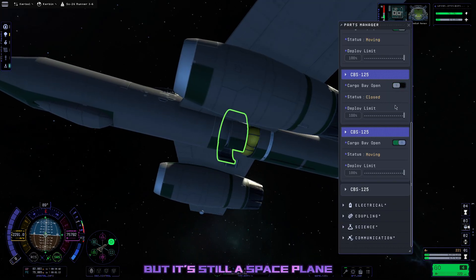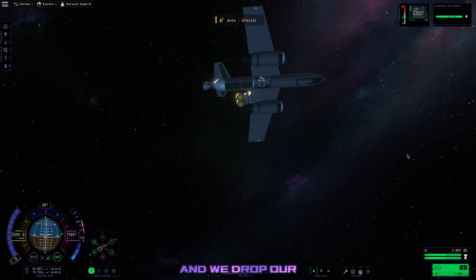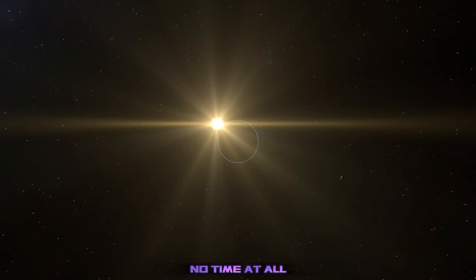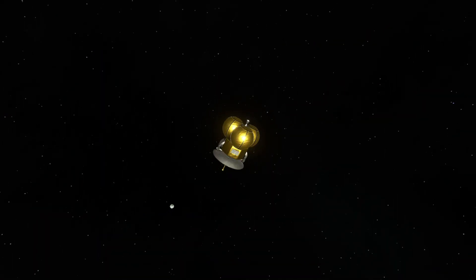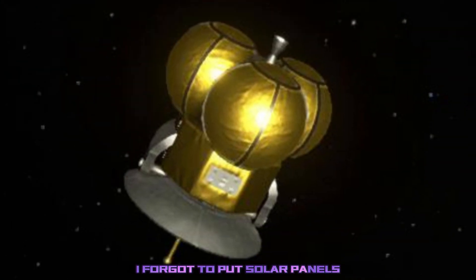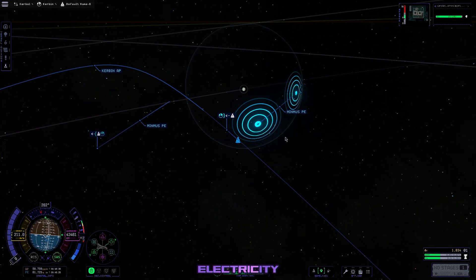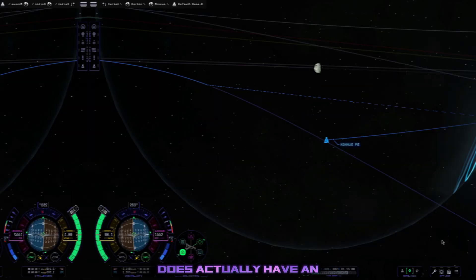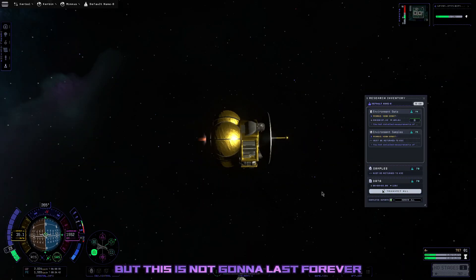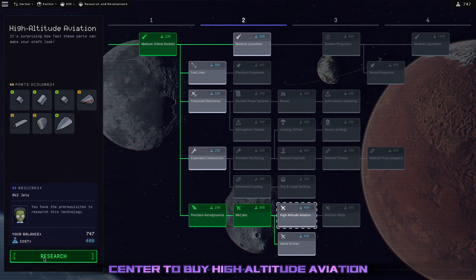So it's a space plane that got to orbit — I guess that's something. We open the cargo bay doors and drop our neat little probe, which may or may not have a fatal design flaw. We waste no time getting a Minmus intercept and coast right over to the little green planet. Right about this time we get a message saying we ran out of electricity — it turns out I forgot to put solar panels on the probe. But luckily, putting it into hibernation mode conserves electricity, and that tiny engine does have an alternator, so we're barely able to complete the mission with some electricity to spare. We collect our 400 science for the mission and head to the R&D Center to buy high altitude aviation.